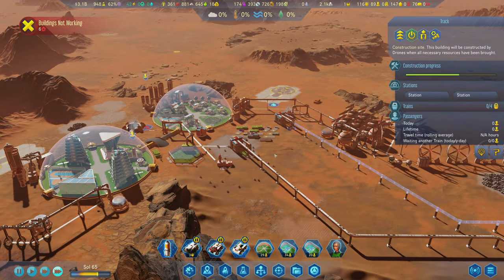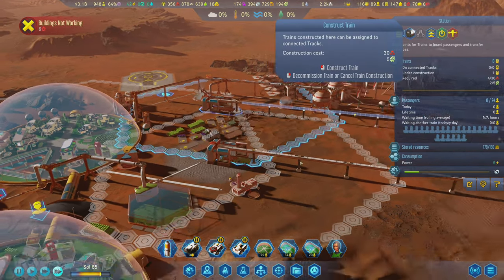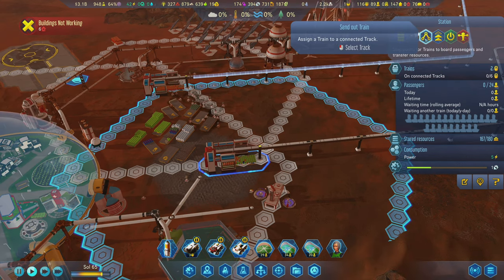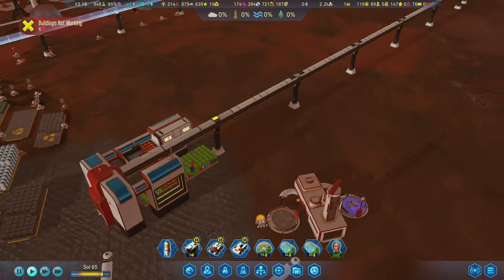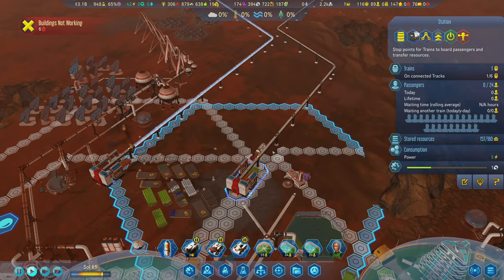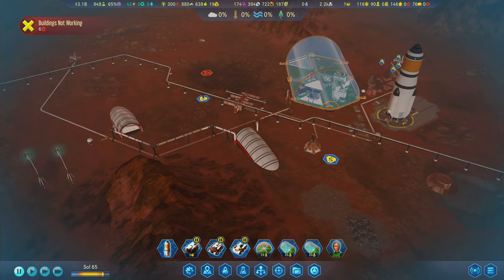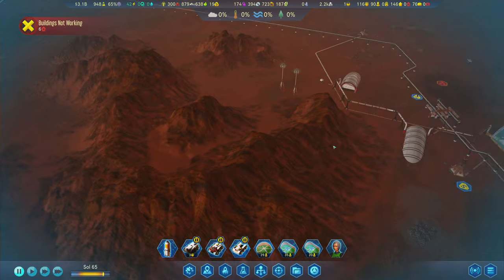We'll go ahead and build a second track over on this from this station. And then you can see they all just rush in to provide the concrete super quick. Once this track is built, we now have an access point over here — and this is way cheaper than building a dome, especially if you can hook it up to power pretty easily. So now once this track is built, we can have people come out and work in these places by providing them with a monorail system to travel there.